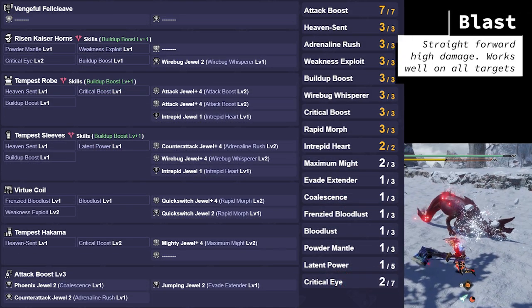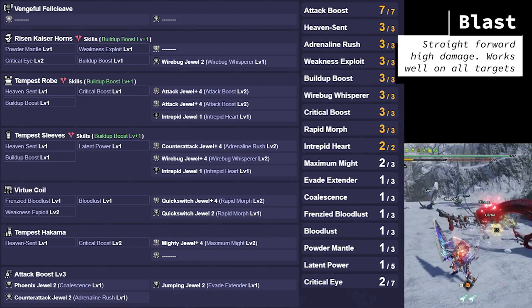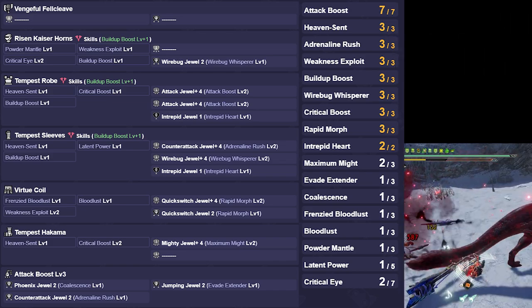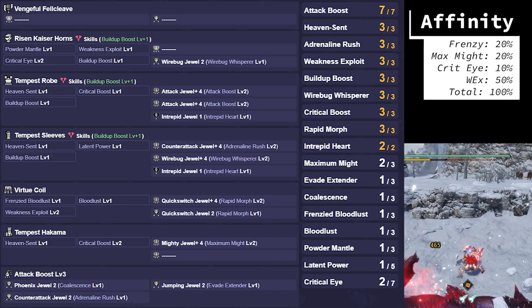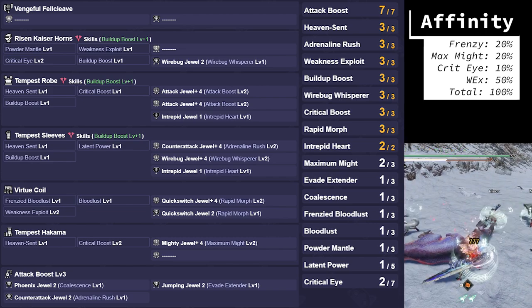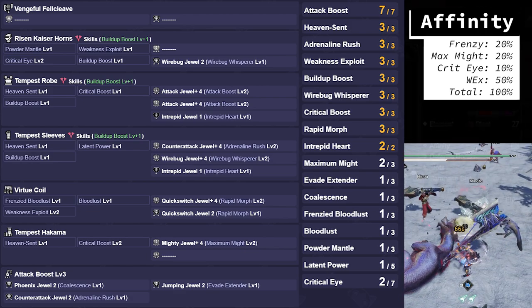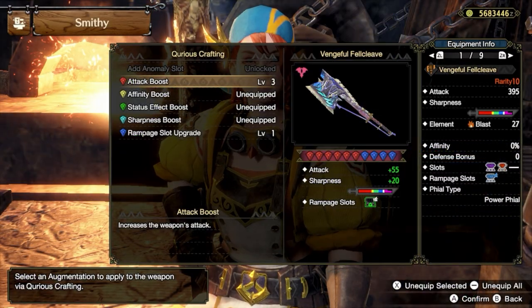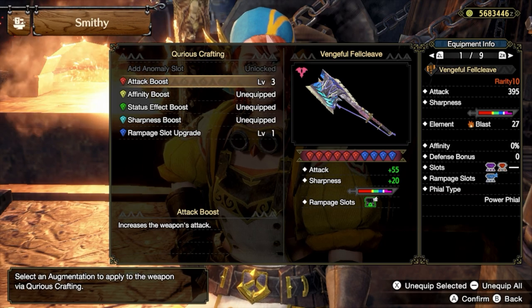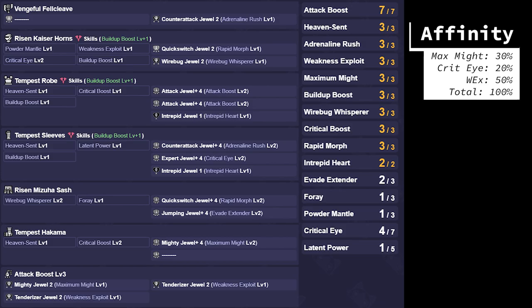For Blast, you can see that the build is the same, except there are more slots available. If you like Defiance, you can just slot in the level 4 Defiance Decoration. These Power Phial status builds do a bit more damage than Exhaust, but don't have the flinches or the KOs. If you like Status Trigger, you can now just slot it in with a level 4 Status Trigger Decoration. For Weapon Augments, get 1 Rampage slot upgrade and the Risen 2 attack. Slot Fowl Switch Boost for the Rampage Decoration. And here is the No Bloodlust version.